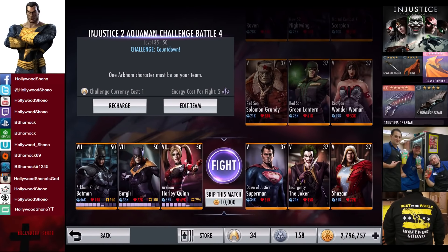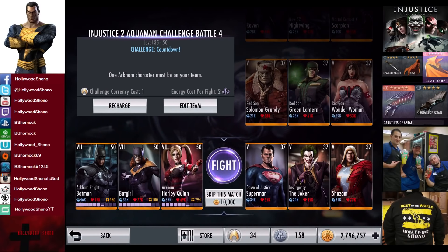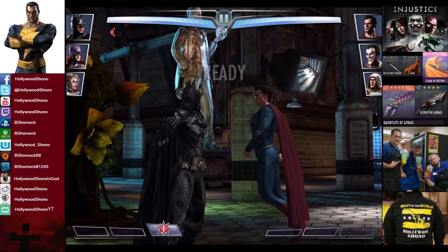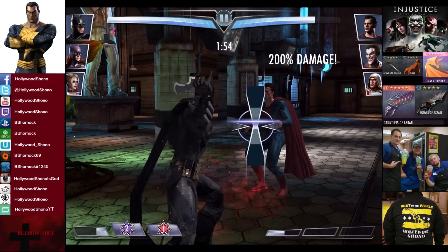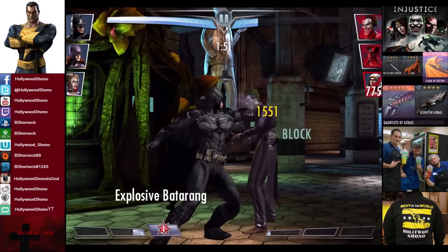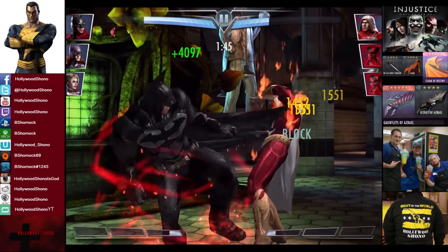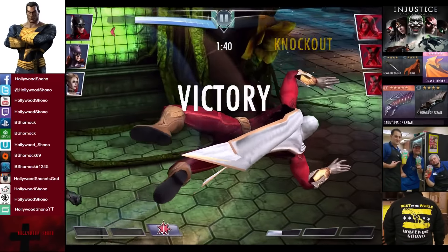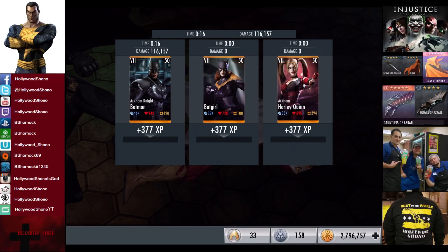In the sixth matchup we have Challenge Countdown going up against Dawn of Justice Superman, Insurgency Joker, and Shazam. Cards gain two promotions and a level of 37 Elite Five. Skill to match is 10,000 credits. Two minutes to complete the fight — way more time than we need. Superman does not block, 18,000 damage on a Batarang — what the hell is this? This is just like cheat codes. Shazam barely survives but we beat him down and even get a Lexcorp heal for the victory in the sixth fight. 377 XP, 8,720 credits.